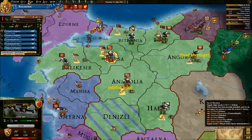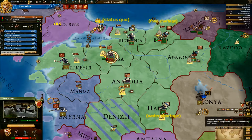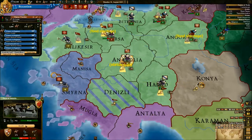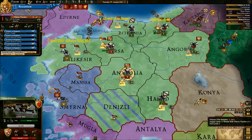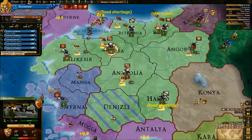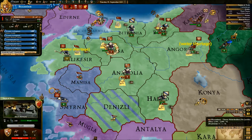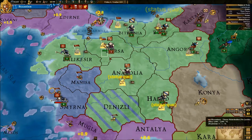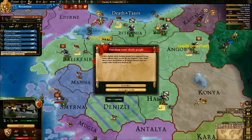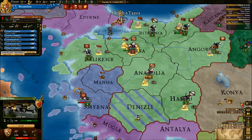This is the type of start you need as Byzantium. You need the Ottomans to be extremely weak and pushed into a war they cannot stand in. Now, admittedly, we might want to hang in this war a bit longer than our allies to try and swoop in the extra provinces for ourselves. Unfortunately, if they get too strong, we are basically fucked — but that is something we will deal with later on as we grow.